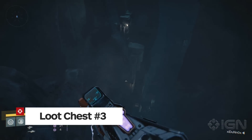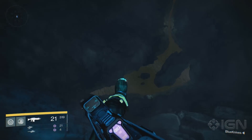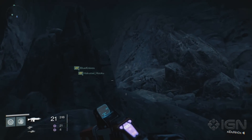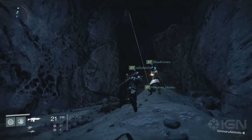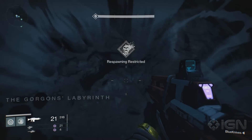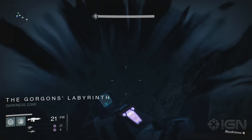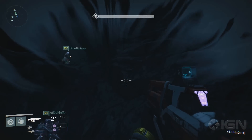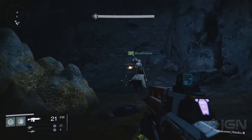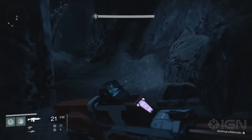Chest number three and four are found in the Gorgon's Cave. The first chest is located directly to your left after you jump to the bottom of the pit. Once at the bottom of the pit, look to your left and you should see this little cave in the wall. Use the rocks to jump up into the cave and then proceed through it. Once inside, there should be a path you can follow to the third chest location — it's right through the large circular doorway.